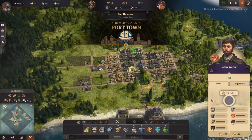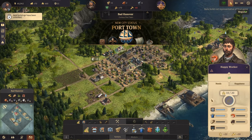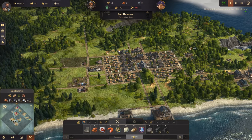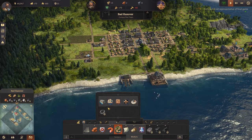We are now a port town - lovely! That's unlocked some more stuff. So what have we got? Nothing new for farmers I think we're maxed out there. But we've now got a small harbour.